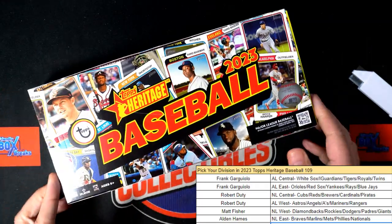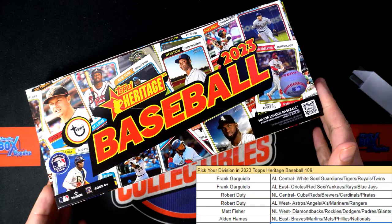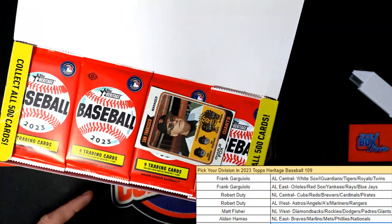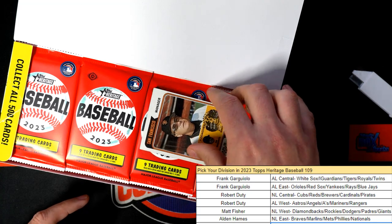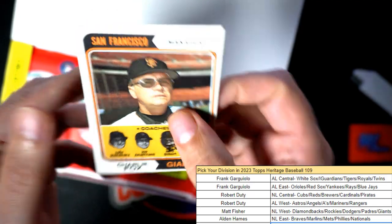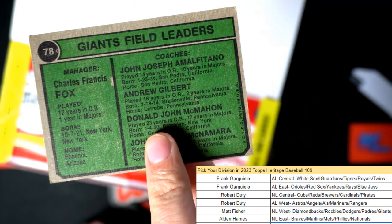All right, big box topper — let's hit something great. What is it? It's a buyback card from the original 1974 Topps, and it's a Charlie Fox manager card. Nice, cool.